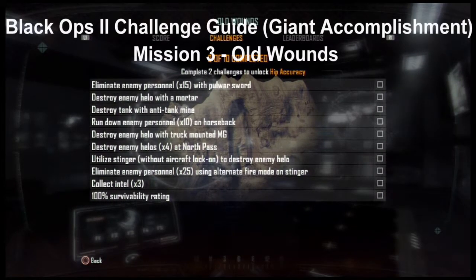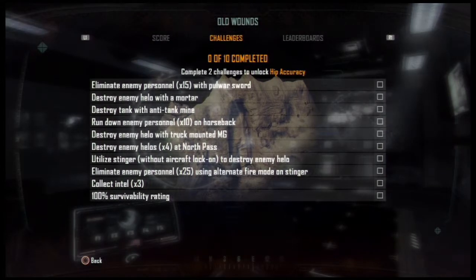What's going on guys, my name is Luke and I'm back again with our challenge guide for Black Ops 2. Today we're going to do mission 3 which is Old Wounds. There are 10 challenges: eliminate 15 enemy personnel with pole or sword, destroy enemy helo with mortar, destroy tank with anti-tank mine, run down 10 enemy personnel on horseback, destroy enemy helo with truck-mounted MG, destroy 4 enemy helos at North Pass, utilize stinger without aircraft lock-on to destroy enemy helo, eliminate 25 enemy personnel using alternate fire mode on stinger, collect 3 intel, and 100% survivability rating. So let's get it going.